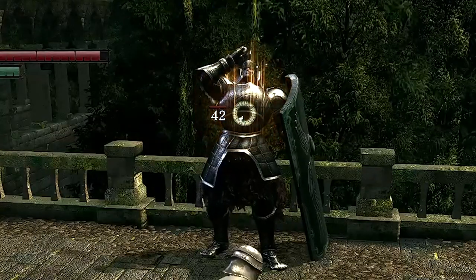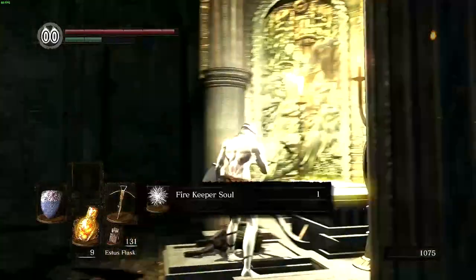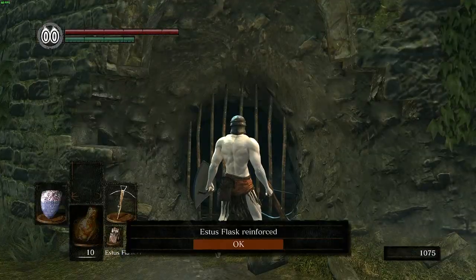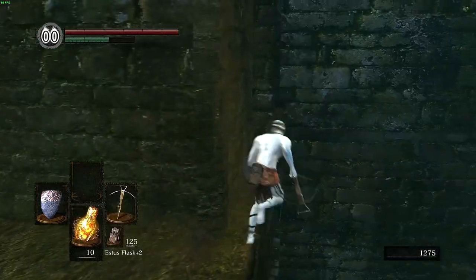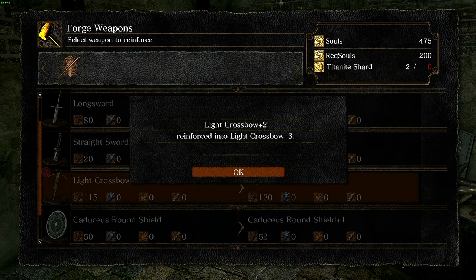Next I kill the barontite knight for his titanite shard and the firekeeper soul. Heading back to Firelink, I upgrade my flask to plus 1 and then head down to New Londo Ruins for the firekeeper soul there. After upgrading my flask to plus 2, I grab the ring of sacrifice in Firelink just to have, and head back to Andre to get my crossbow to plus 3.